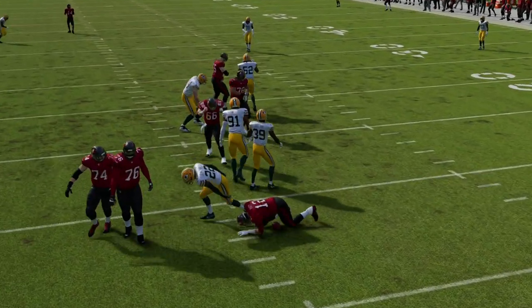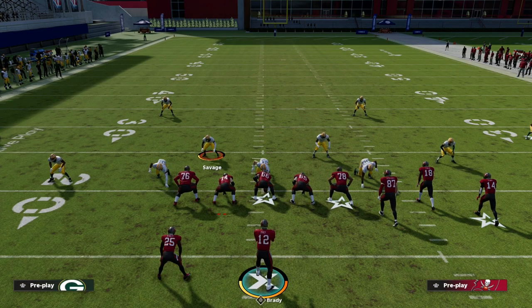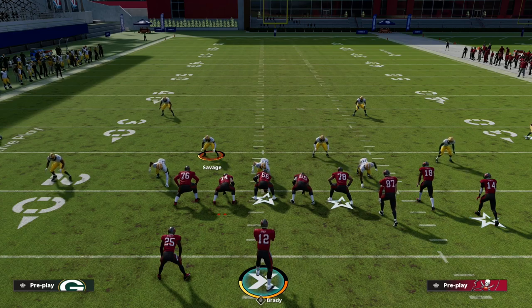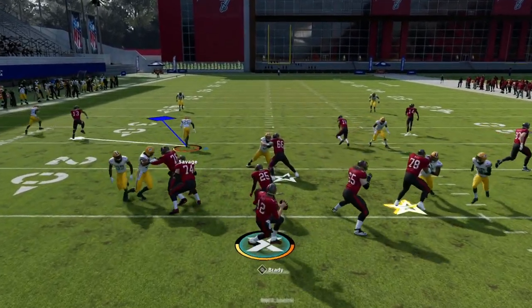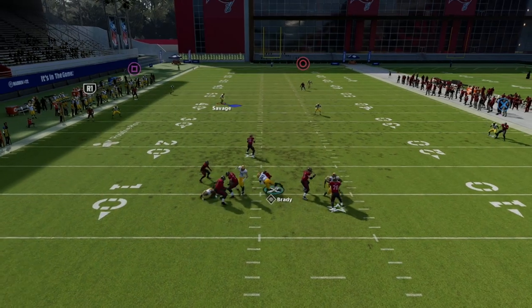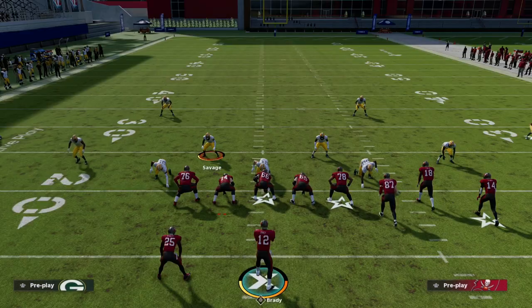This blitz becomes really effective in certain situations. It's very good against trips tight end and particularly strong against play action — there are not many blitzes this year that work well against play action, but this is one of them. Even if they run a play action play, this blitz will often still come in or at least push the pocket in a meaningful way.